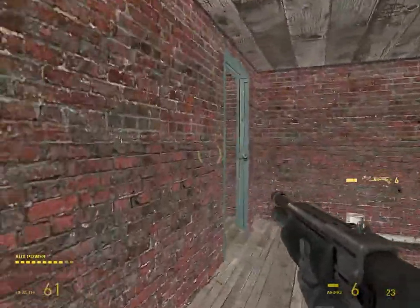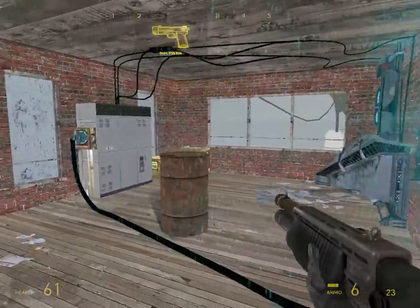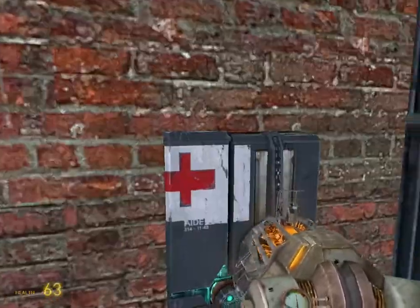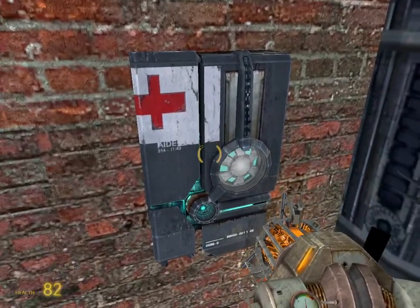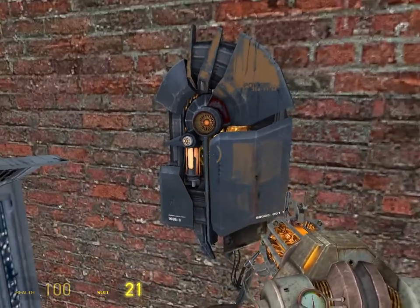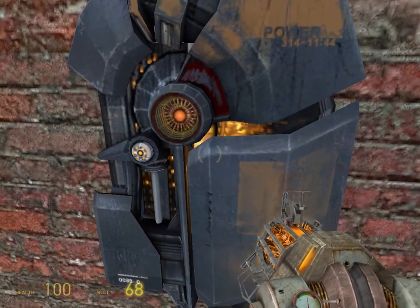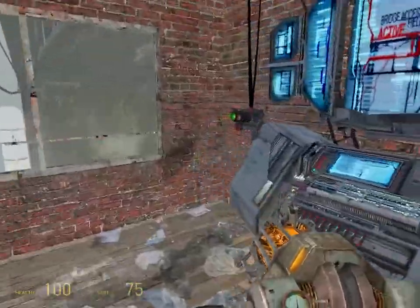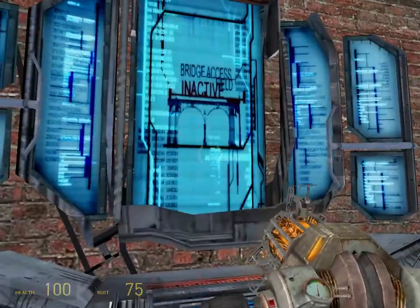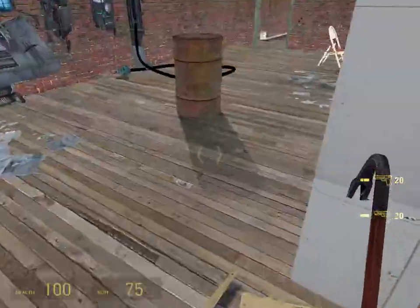Here they come — got them with my good old trusty boomstick. I forgot — like in the first game, this also has the secondary fire function of using two shotgun shots at a time for extra damage. My memory did serve me correctly. But it's not nice that I see they've got more soldiers waiting around the corner, as well as a force field right here. With this force field, I think we use the gravity gun to deactivate it and make our way through.